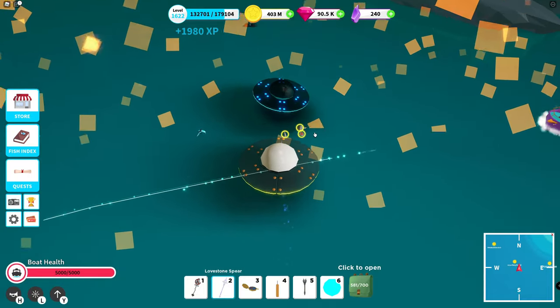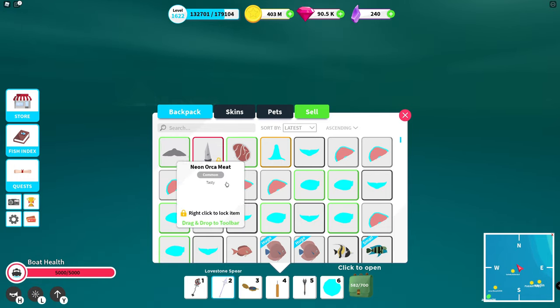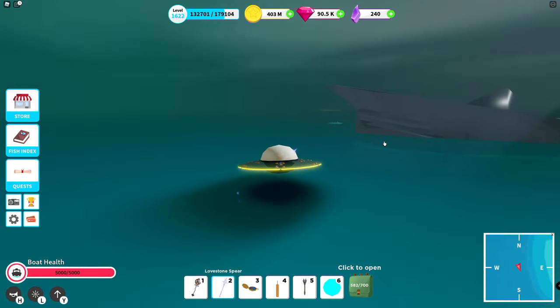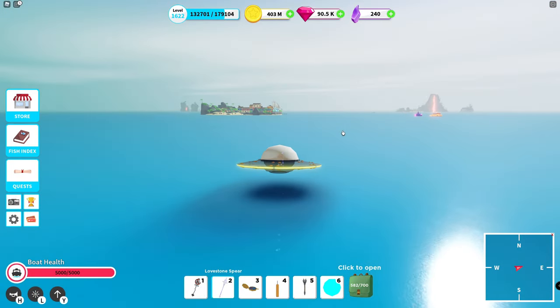And what did we get? So we got a tooth — this is great, I can lock it. That's 60 gems at Raygun if you have those quests. So I always save the tooth. That's awesome.